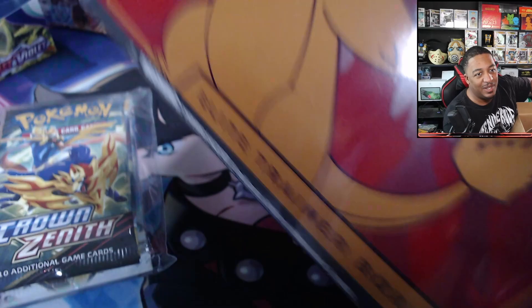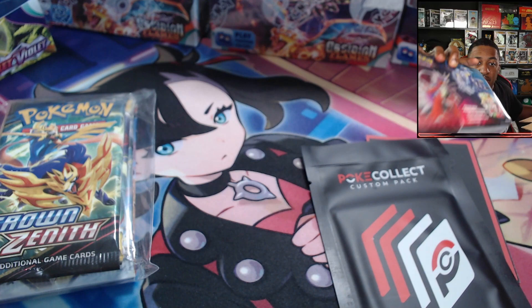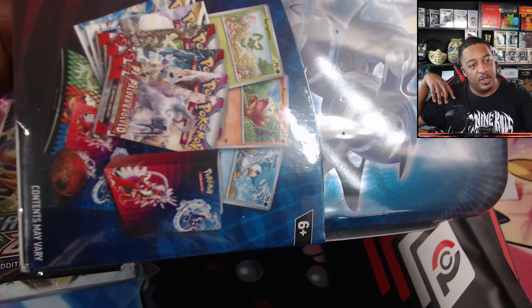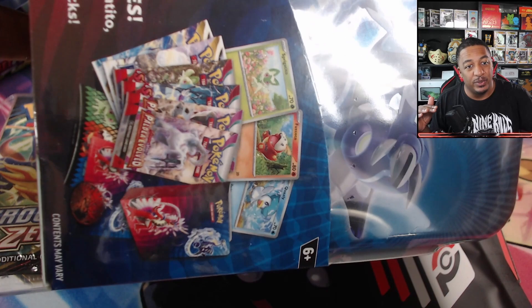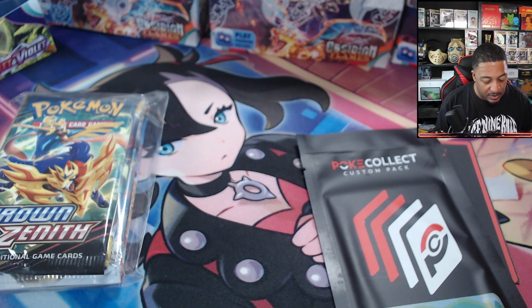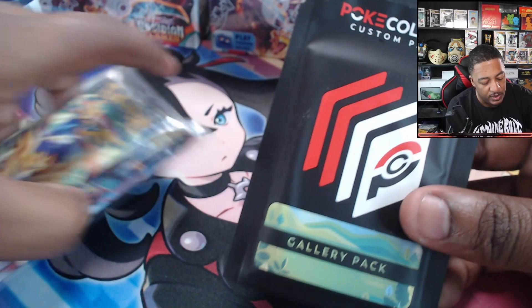We also have a box of Obsidian Flames ETB, and a tin for Paldea Evolved with the cracked-out amazing god packs of Silver Tempest. The Silver Tempest packs in this tin are supposed to have the best pulls — at least an art rare or better. We're gonna save that for last and see what we get.